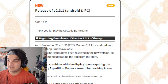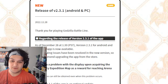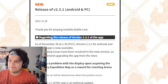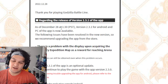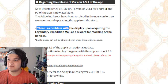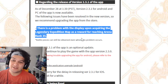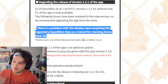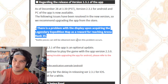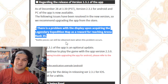First things first: there was an issue with the apps. There's a new version — regarding the release of version 2.3.1 of the app, there was an update for the Android version and then an update for the PC version as well. The reason there was an update is because there was a problem with the display upon acquiring the Legendary Expedition map as a reward for reaching Arena Rank 35. This isn't the first time Toho has had this issue with the Arena's Legendary map at Rank 35. The issue is that when you acquire it, it doesn't do the animation to show you what you got — it just gives you the piece, so you have to go into your roster and look for whatever it was.